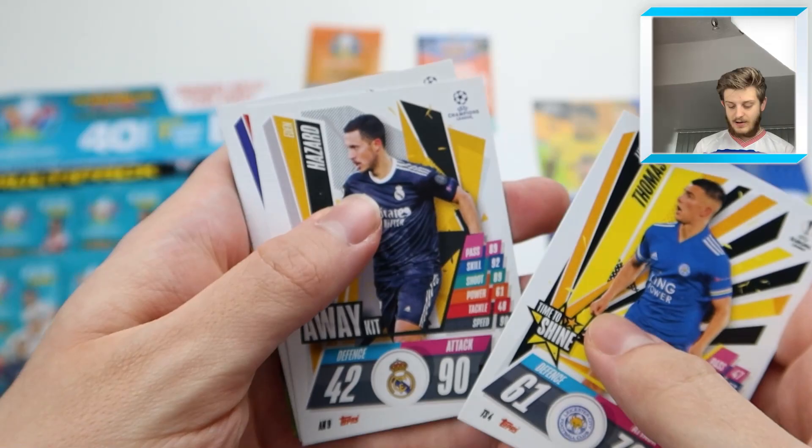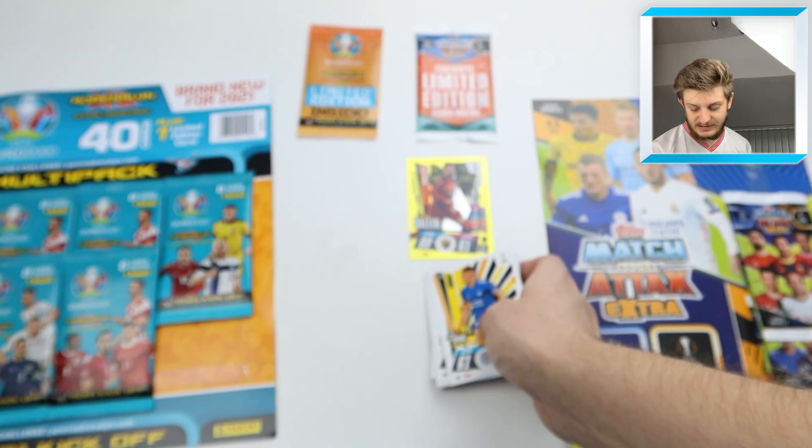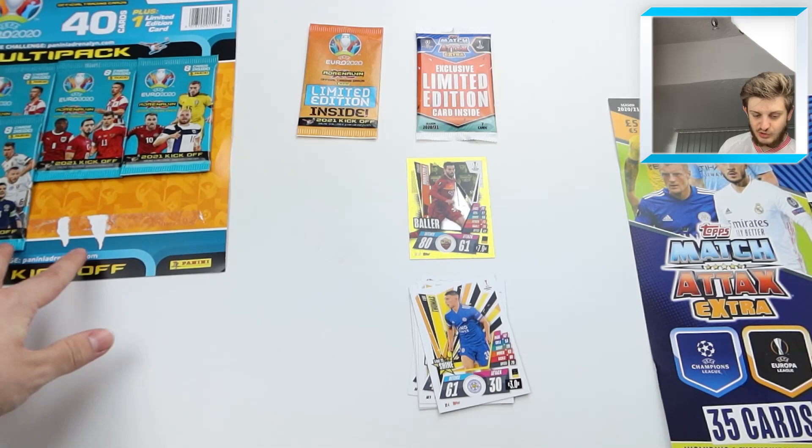Let's get stuck into the first Topps Match Attax pack — these retail at £1 each. We've got a normal code card, then Thomas, Hazard, Vitolo, Coman, Barriserá, squad update Eriksson, and Spinazzola Baller for Roma. That's the first pack of the Match Attax multi-pack opened.